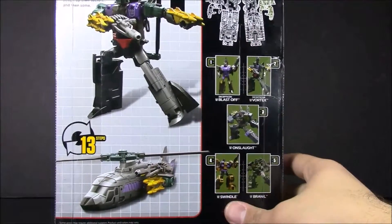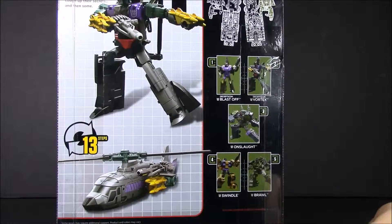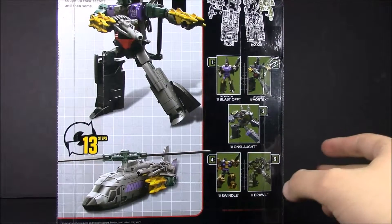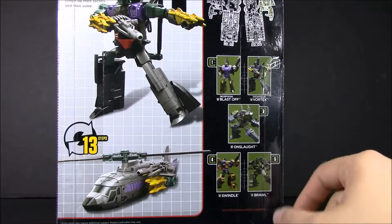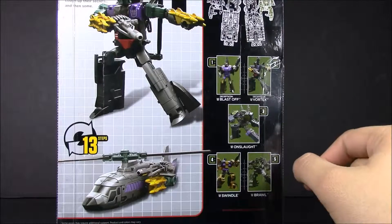Got the 13 steps, and it says: Decepticon Vortex is the interrogator the Decepticons call when they need someone to cough up information. He'll take his targets for a wild ride — twisting, turning, looping, diving through the sky. It's enough to make any bot cough up their secrets, and then some.